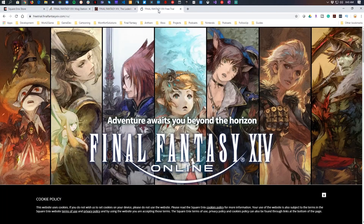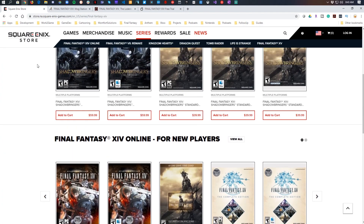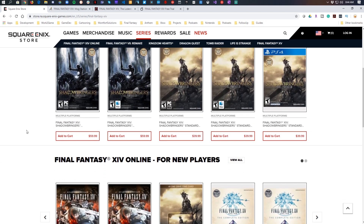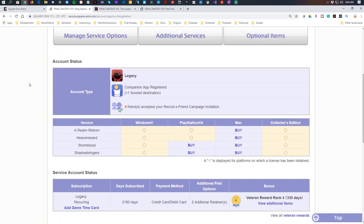So to recap: we talked about the free trial, the different versions and what you should pick, promotional things for starter editions like that Twitch deal, and expansions as well as the complete version. Hopefully that helps answer your questions. Last thing — there is a refer-a-friend campaign. This opens up various items for both you and the person you recruit, so if you're playing and want to help out a friend, check this out so you can both get those bonuses. It's a really good system.